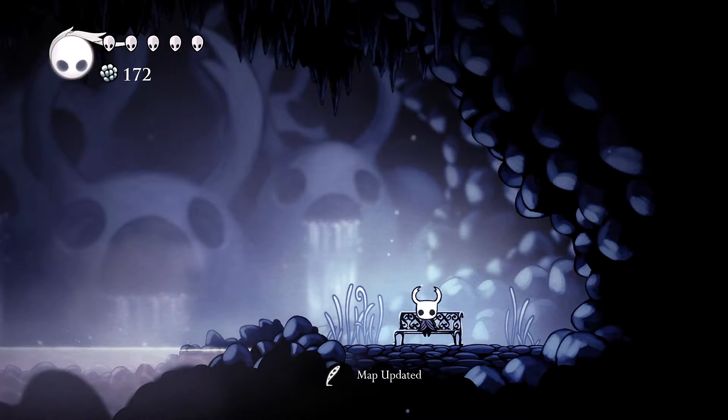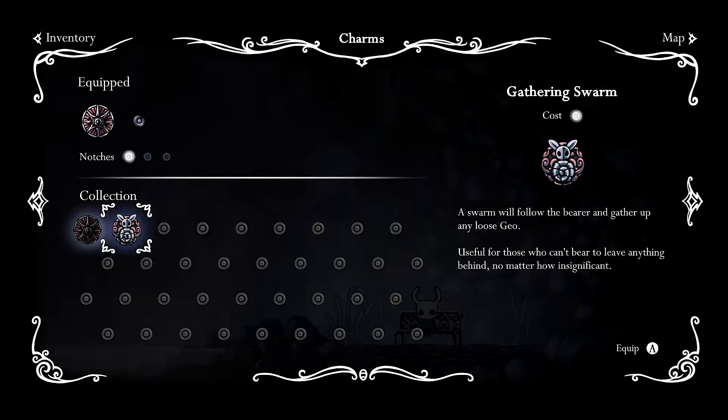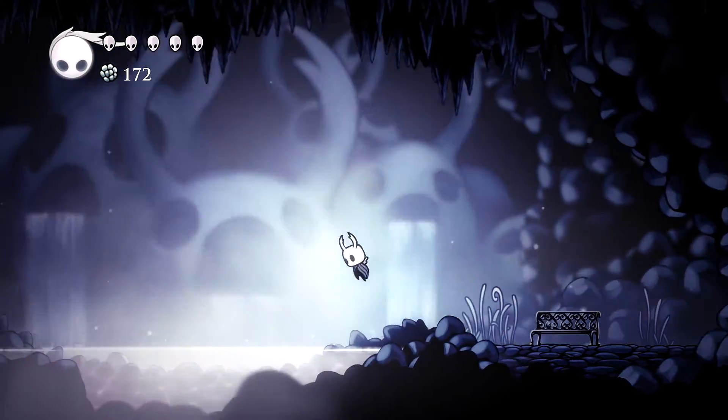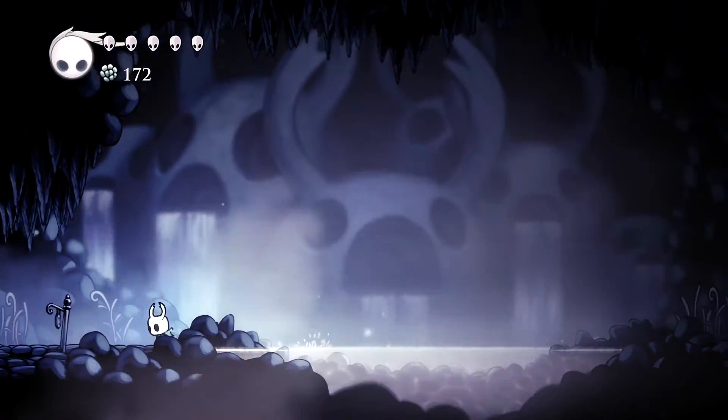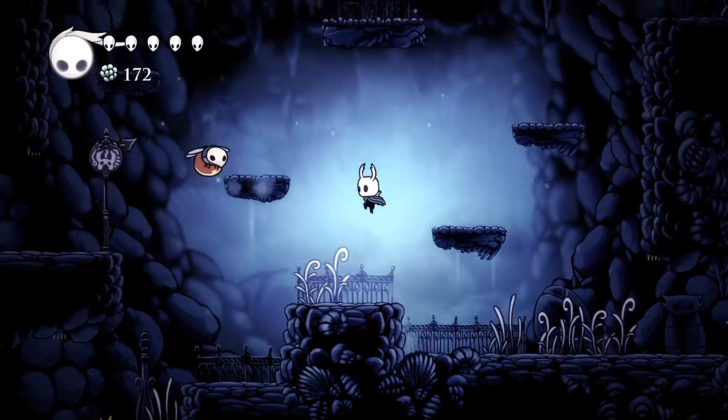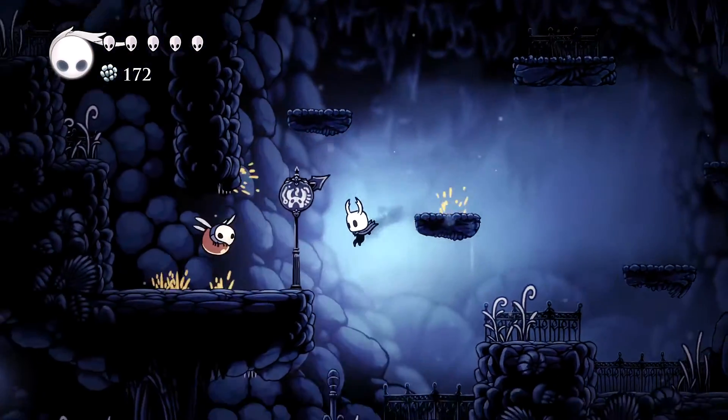Wrong button. Very great start to that. Here we go — Gathering Swarm. A swarm will follow the bearer and gather up any loose Geo. Useful for those who can't bear to leave anything behind, no matter how insignificant. You call it insignificant, but every little bit helps. A Geo saved is a Geo earned. And with that, I'll go ahead and show it off. Let's see if it actually does anything.